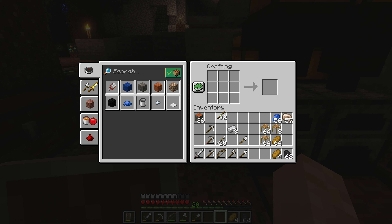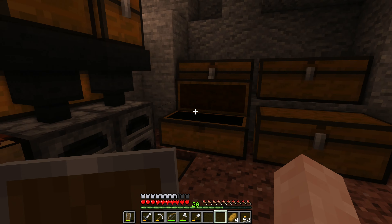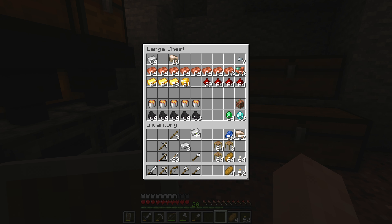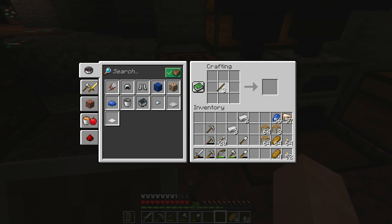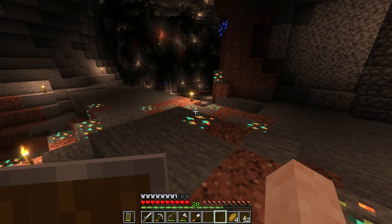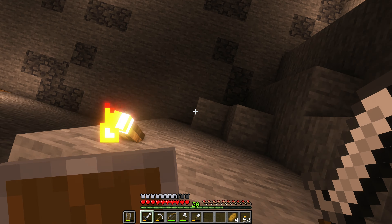We need some sticks - make a few, then make all the sticks we can. We'll need three sticks to craft and the rest can make torches. Let's put the coal back, put the wood back, get some more iron. We need two sticks - two is enough. We want to make one pickaxe and one sword. Get rid of the excess iron. The lapis will go over into the enchanting room.